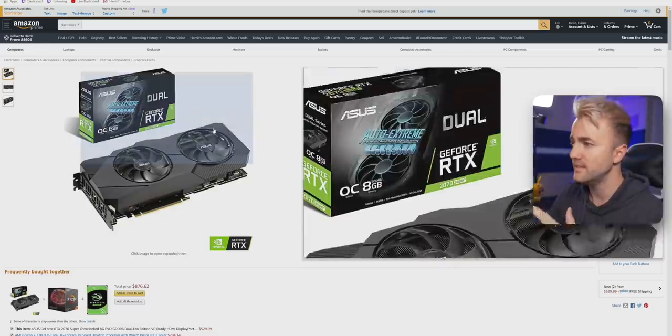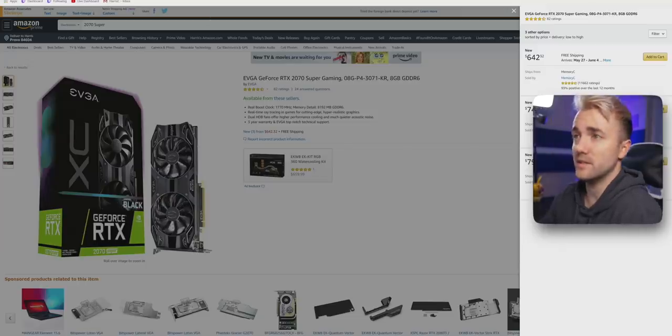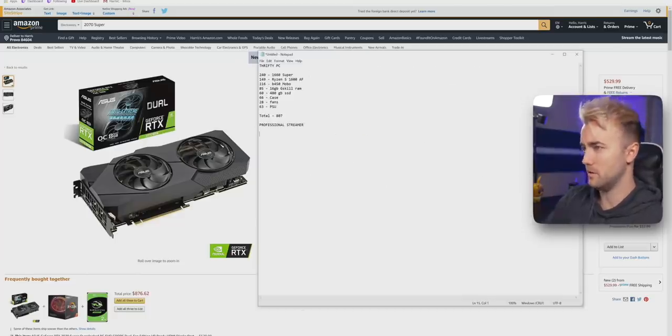Starting with the GPU: the 2070 Super looks like it's gone — everything is out of stock. Some listings are $800, which you should never pay. It looks like 2070 Supers are the popular card right now and none are in until mid-June. It's a good middle ground — you can game at 1440p or super high refresh rates, or a bit of both, while streaming using Nvidia's Turing encoder. We're going with this one at $530, assuming you're a patient person who can wait a month.